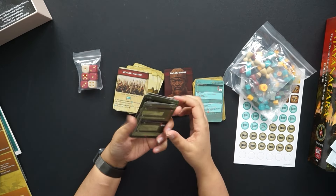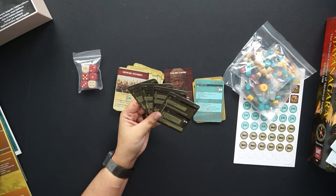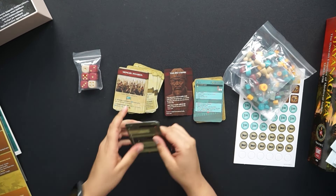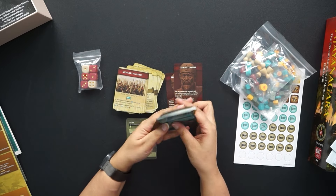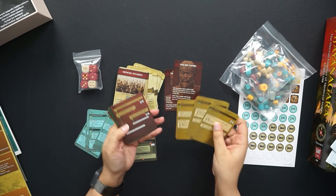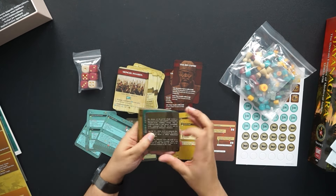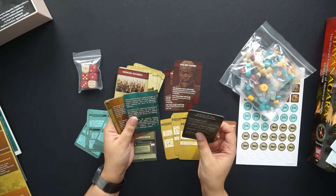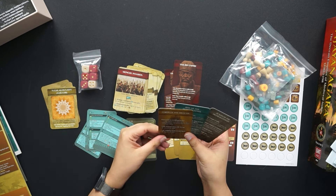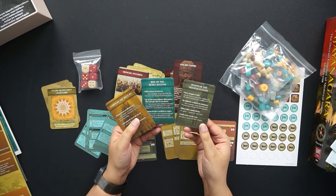I'm not sure what these cards are — I'm assuming these are probably for the automated versions of the factions. So this is the Delhi Sultanate — I don't know why I keep saying consultant. This is the Bhamani Kingdom, and then this is the Vijayanagara Empire. And here's the card for the Mongols, which is always in place — this just kind of helps you walk through their automated actions. And then you have cards for what happens during certain events for the different factions.